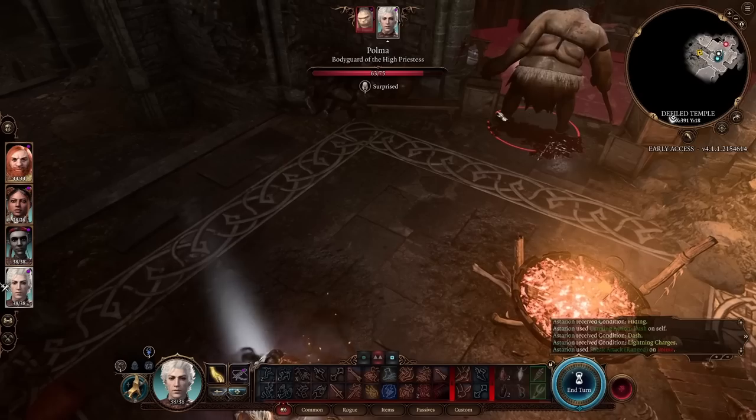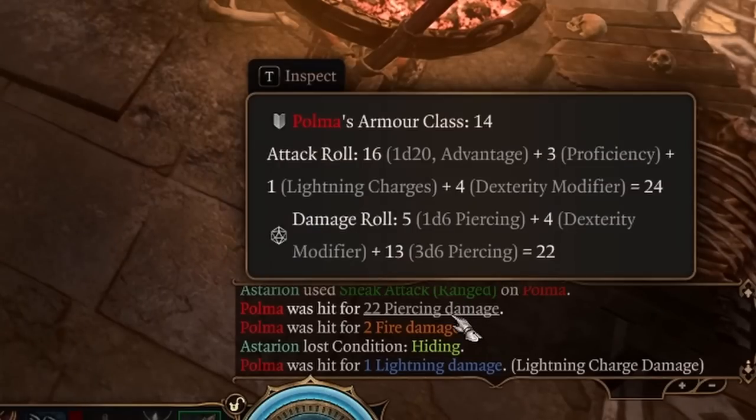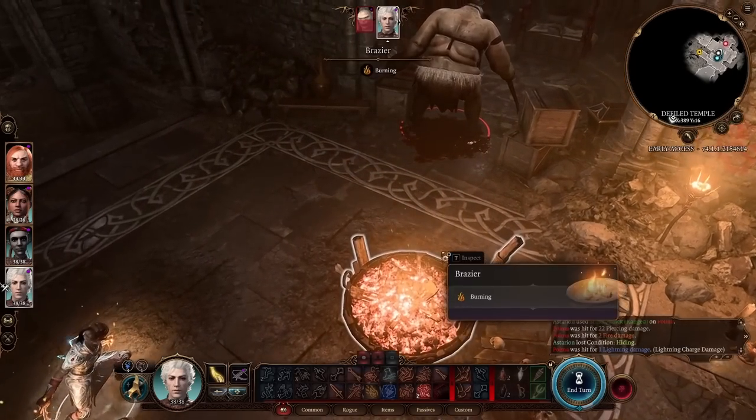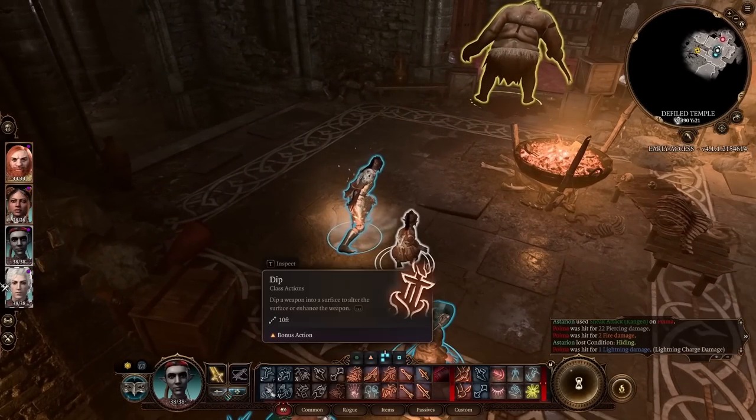After hiding and dashing, we use Sneak Attack — that wasn't even a critical hit and we dealt 22 damage at level 5 with fire damage and one lightning damage. We are level 5 here. Pom is already half dead from a single Sneak Attack.